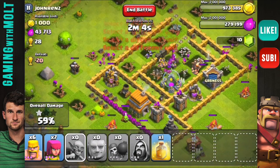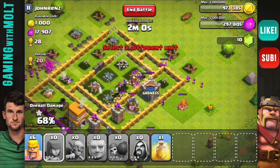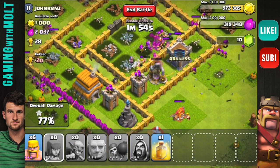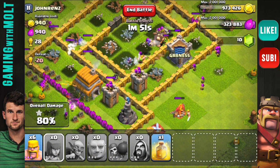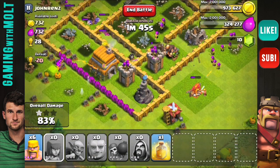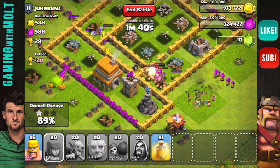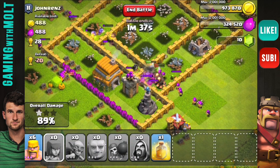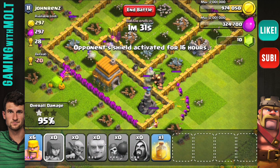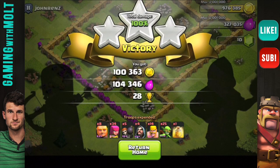It looks like we almost have all the resources — all that's really left is the elixir. We still have a couple of giants up and almost all the defenses are down. The remaining resources are in the town hall so I'm not going to deploy any more troops. We got a hundred thousand in resources, which isn't too bad — though the other day I actually got almost seven hundred thousand from a free base where someone just left everything out.